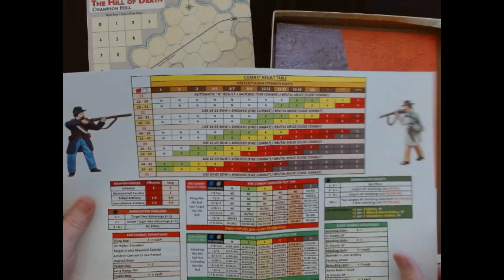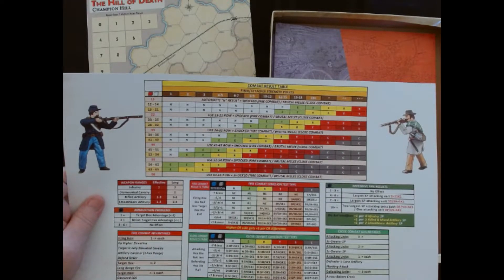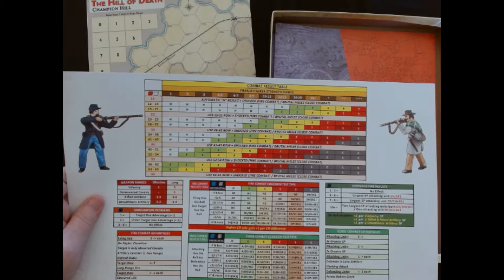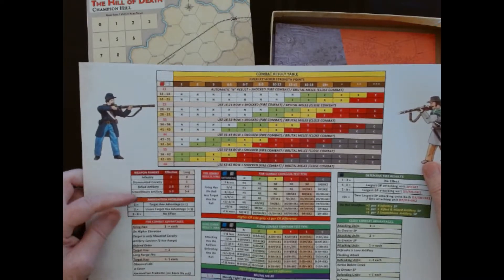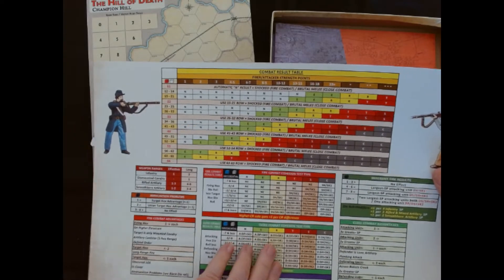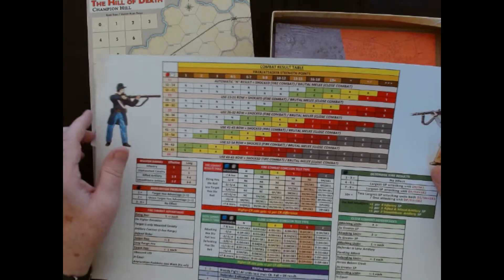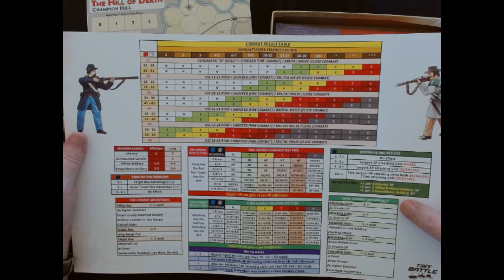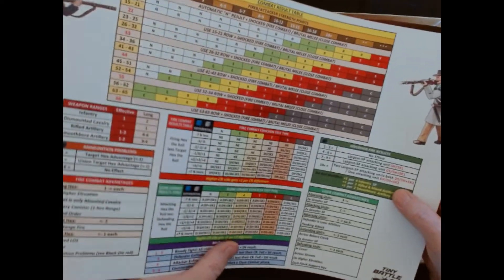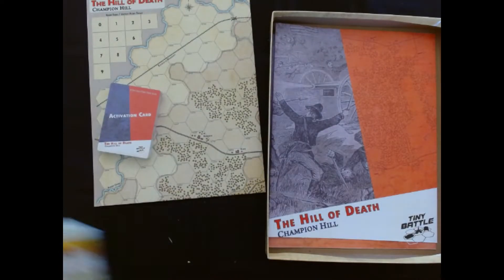We got a nice colorful combat results table. It kind of looks like the same from A Most Fearful Sacrifice. I've got so many of these in different series by Herman. Weapon ranges, ammunition problems, closed combat, cohesion tables, combat fire cohesion tables, defensive fire results, and close combat advantages.